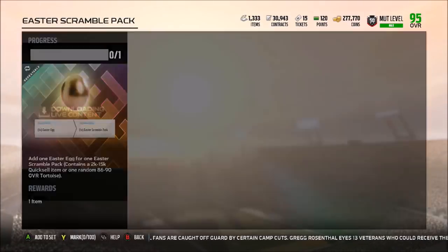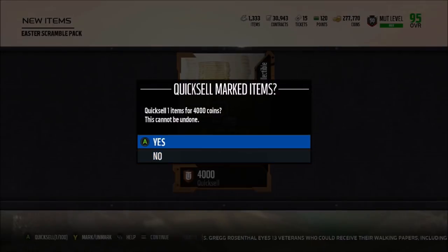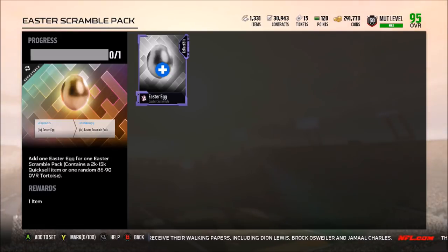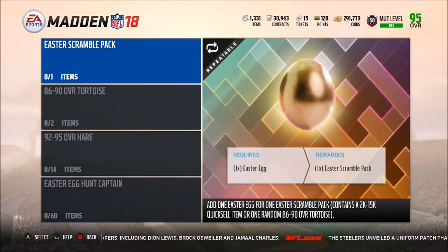The absolute best thing to do: if you have an amazing team and want a tortoise champion, play the solo challenges, throw those cards into the set, take the free hare and throw it into the tortoise exchange for free tortoises, then put them all into the champion set. I'm going to show you guys right now — throwing one easter egg in for an easter scramble pack. I got 4,000 coins. Then throwing another one in — I got a 10,000 coin quicksell. So two eggs gave me 14,000 coins, which is actually more than a tortoise's value, but there's a big chance you could get two 3k or 4k quicksells and end up behind.